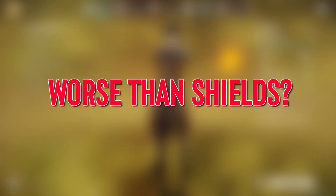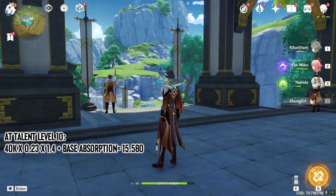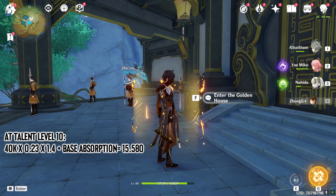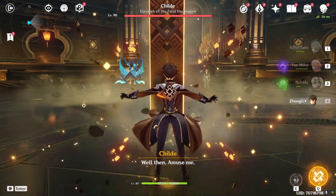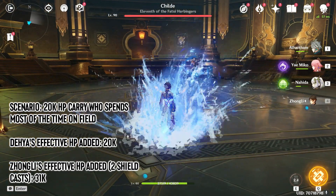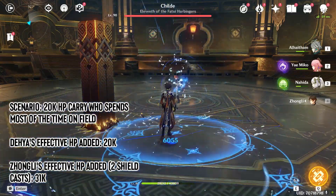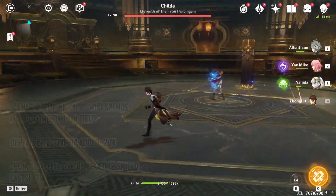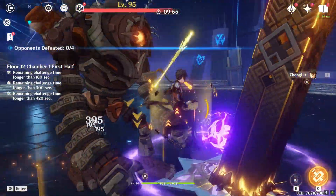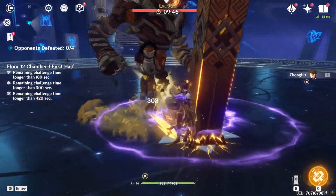Let's take Zhongli as an example, the main shielder in the game currently. Assuming he has around 40,000 HP and accounting for shield strength buffs provided by his passive and the Tenacity of the Millelith set, Zhongli can easily create a shield that can absorb around 16,000 damage. This is less than the 20,000 HP Dihia allowed to absorb in this scenario, but he only needs to cast his shield twice to absorb more damage than Dihia would. Even assuming a best-case scenario for Abyss — one where you can one-rotate all three Abyss stages — causing Zhongli to cast his shield just three times throughout the whole run, his shields would still cumulatively have almost doubled the effective HP Dihia would add to a 20,000 HP character.